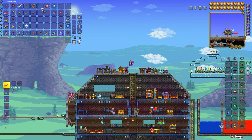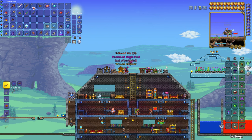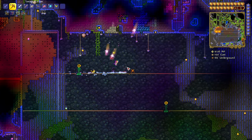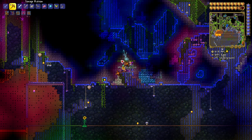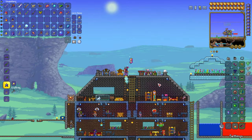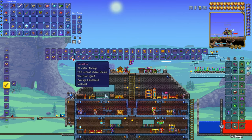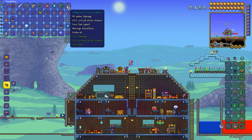For the True Excalibur, you're going to need to kill the Destroyer and use the Treasure Bag from the Destroyer to get Hallowed Bars. Hallowed Bars are going to be necessary to make the normal Excalibur. Then you mix the Excalibur with Chlorophyte to create the True Excalibur. You're going to need Chlorophyte for a few of these recipes, so go to the jungle to get it — it's an ore you'll gather later in the game anyway. The True Excalibur is one of our first major items needed to make the Terra Blade, which makes the Zenith.